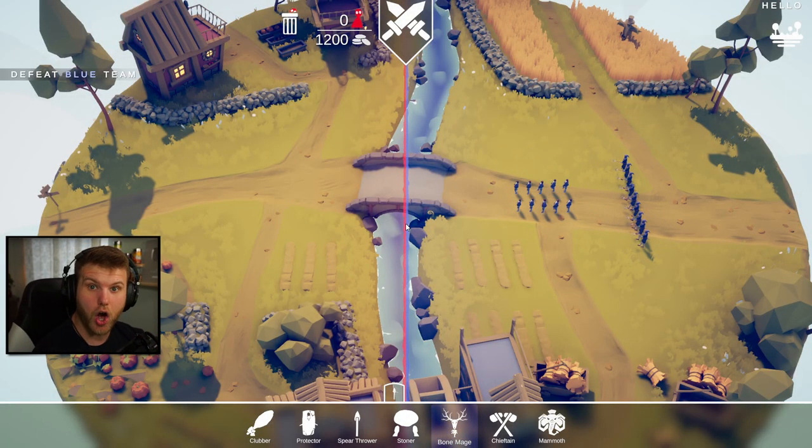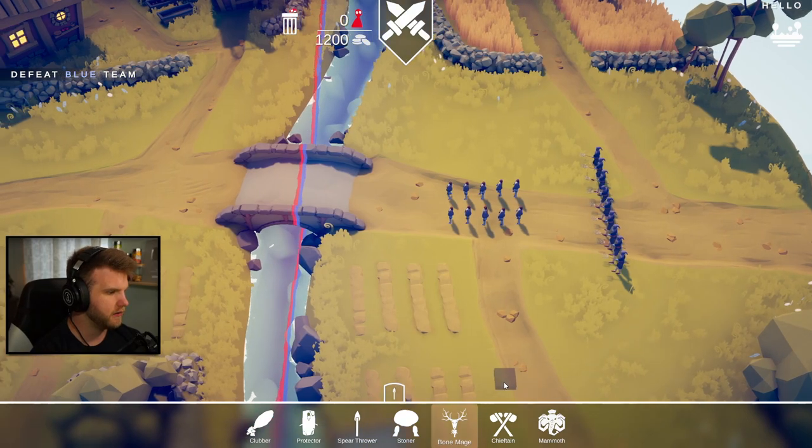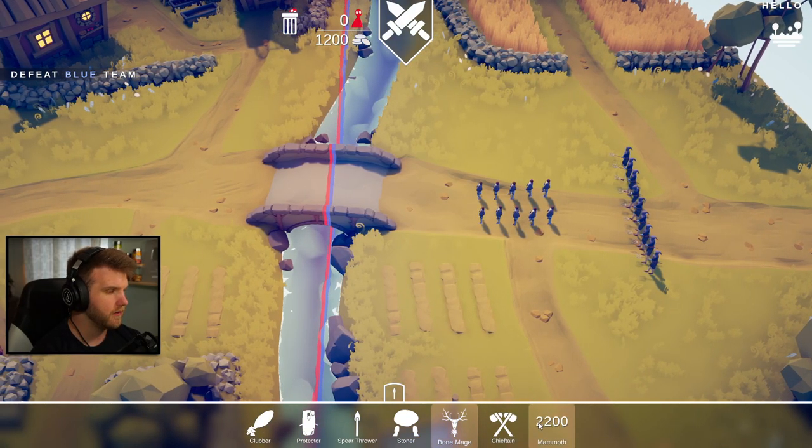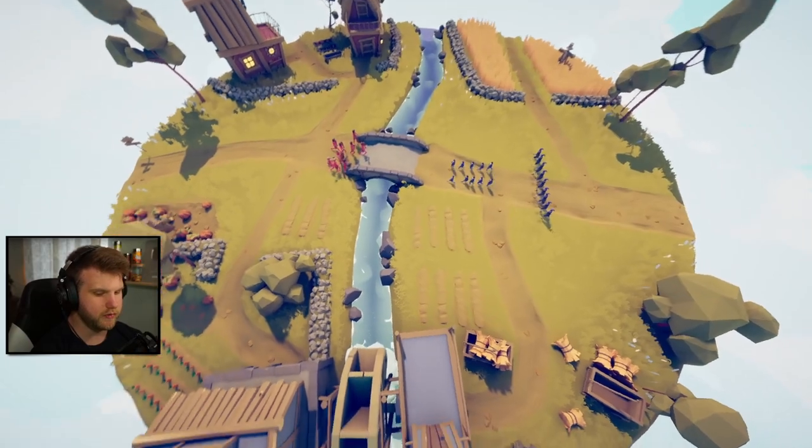It says 'Hello' - we have chieftains and a mammoth but I can't afford a mammoth yet. A chieftain is what we can afford. Let's do two stone throwers and a couple of clubbers, throw a chieftain back here, and with 200 left let's have a protector run around with the chieftain. Alright, good luck boys!